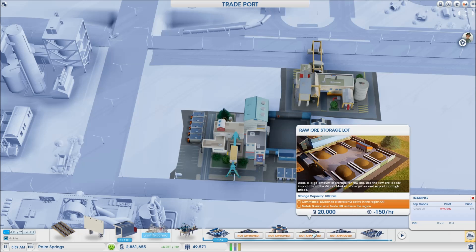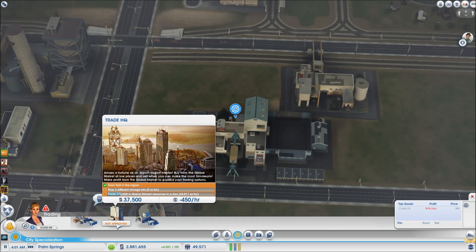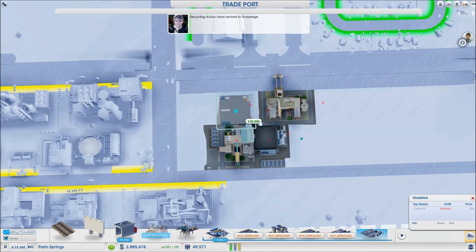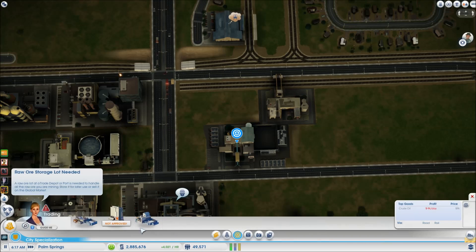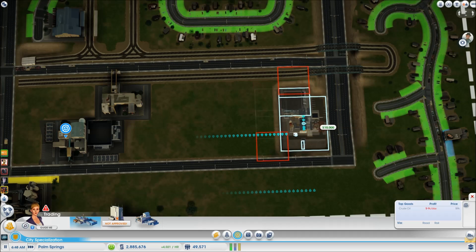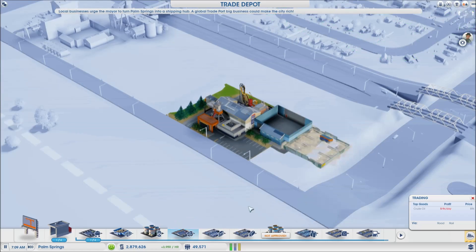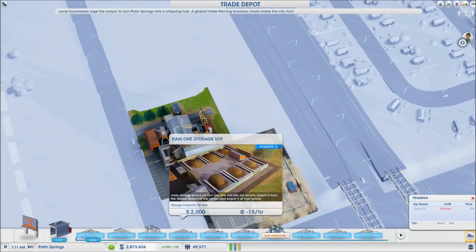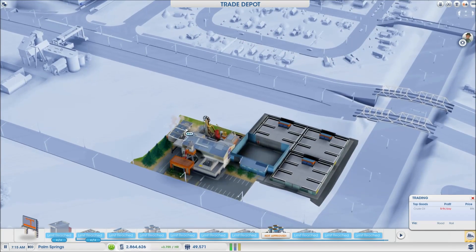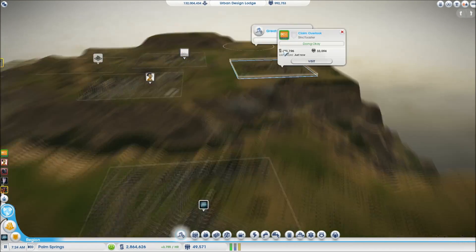In region view: one player has 546.9k gallons of water pumped while only needing about 300 — nearly 600 total. The other is pumping 666k gallons but using less than half. Neither player is using even half their electricity capacity either. Everything looks absolutely fine.